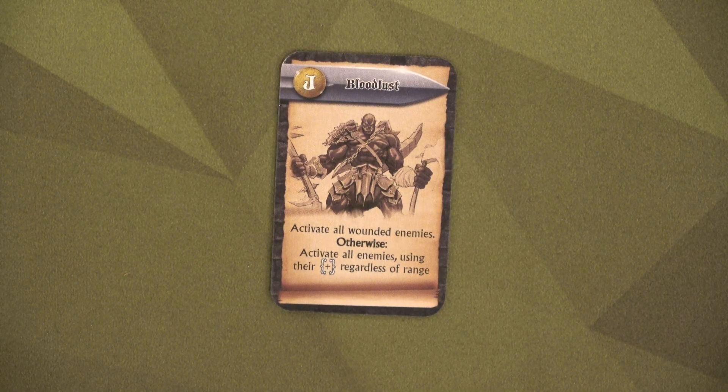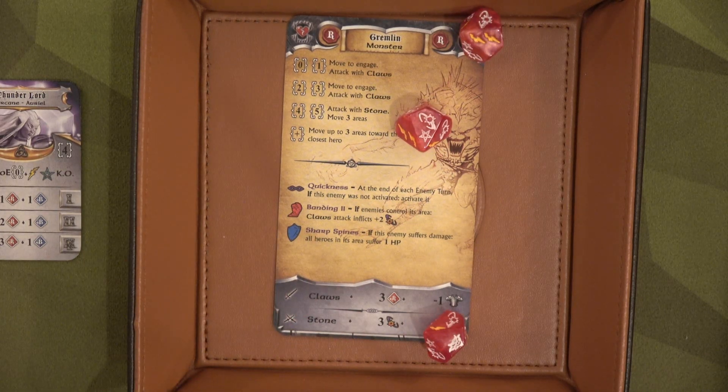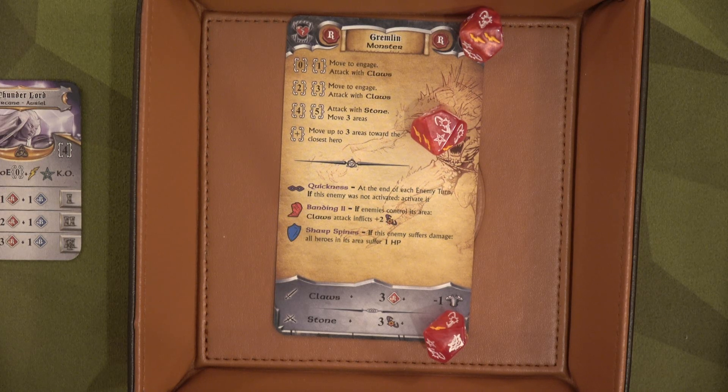We have Bloodlust — activate all wounded enemies. We have one wounded enemy: the red gremlin. He would have activated anyways, so this actually works out. The red gremlin goes to attack the weakest hero, but he's already engaged, so he's just going to attack Icarus with three dice, already negating one armor. Only one point of damage — seriously, one point. Icarus still has one armor, so he blocks it.